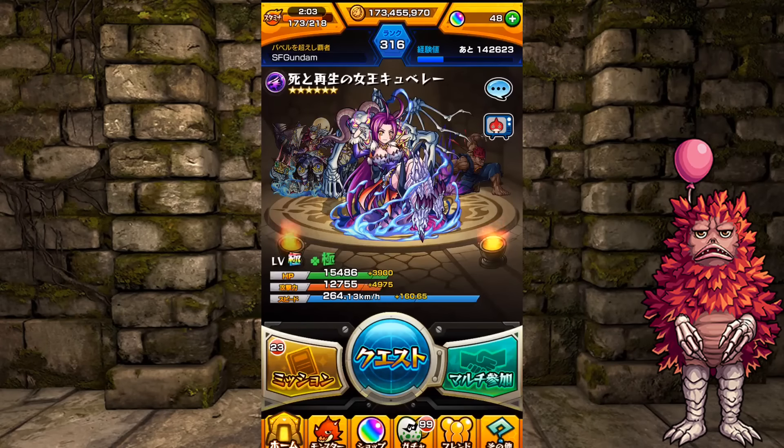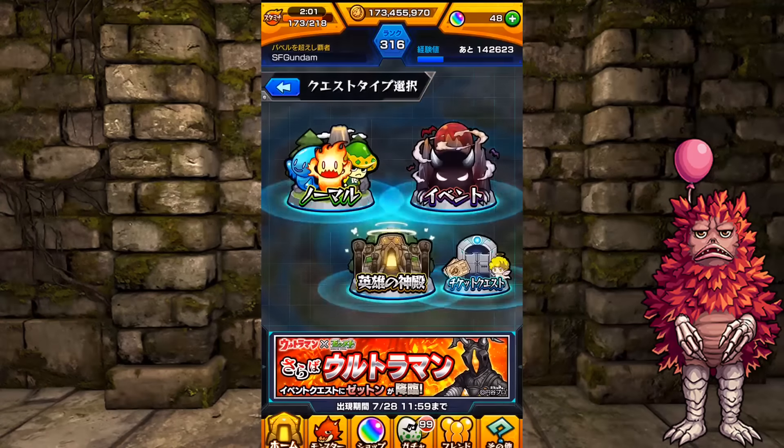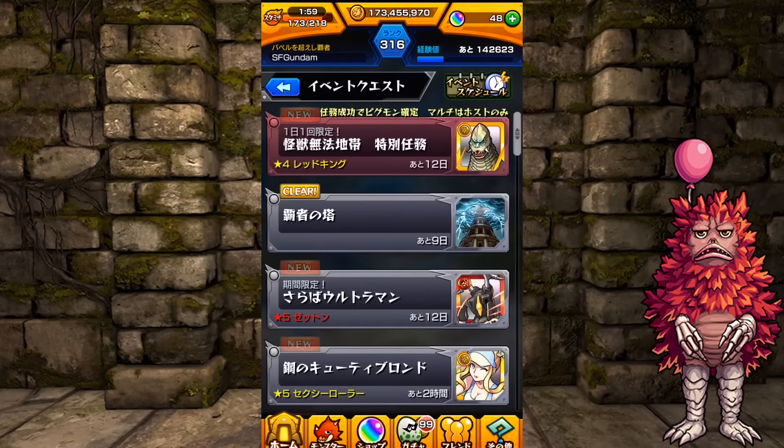Hey guys, it's SF, and today I'll be showing you the daily quest for the Ultraman collaboration. You can only do it once per day, and basically what it is — you get a Pigmon.